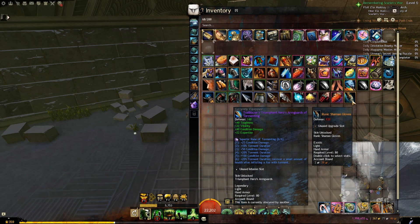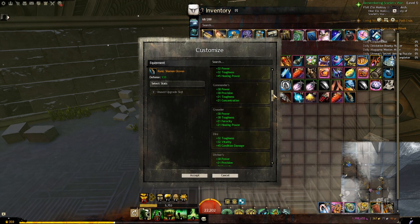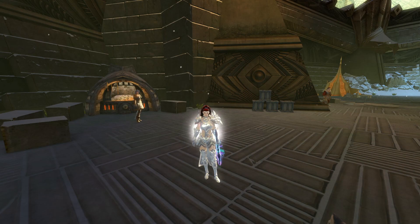Once you have the item in your inventory, you can right click and customize and you can choose any stat you want. And that's all I have for you today. Thank you very much for watching and I will see you next time.